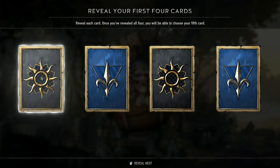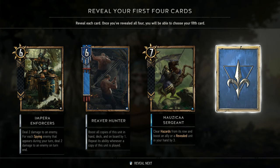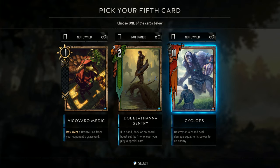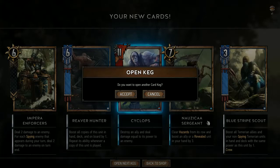Still no monster cards. A Pair of Officers, Zika Sergeant, and a Blue Striped Scout — two new cards. Cyclops — destroy an ally and deal damage equal to its power to an enemy. That could be very, very interesting. Resurrect a bronze unit from your opponent's graveyard — not bad, but the power here isn't great. Let's go with the Cyclops.